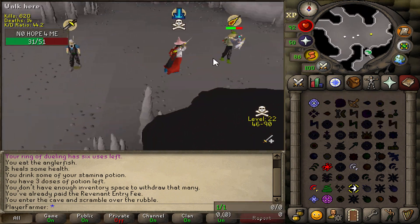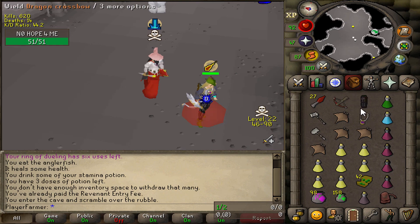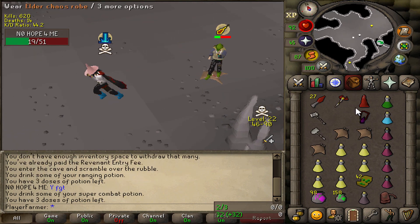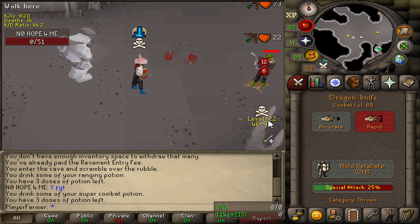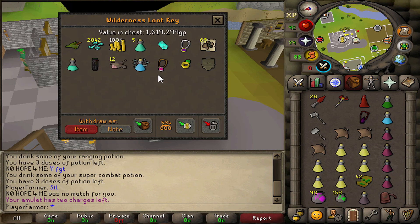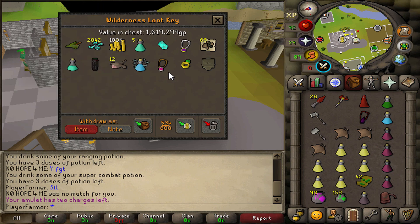54 combat. He is not too happy. Smited. I smited that guy for the Robin hat. Let's go!